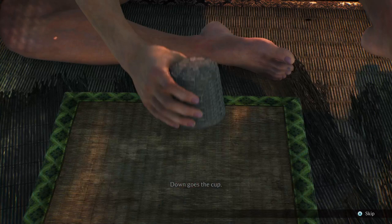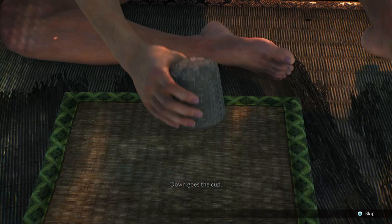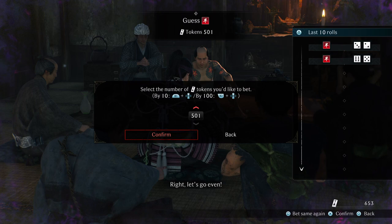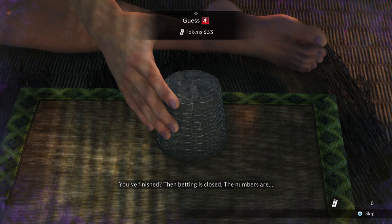Now, there is a strategy you can do where you just keep increasing your bet. Let's follow the cheater — two reds, it's this one. We're going to bet everything. Betting is done — we should get odd. Odd. We win.